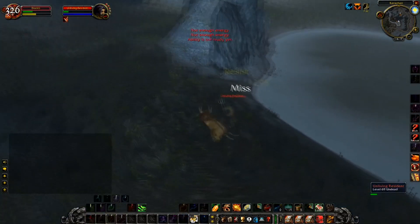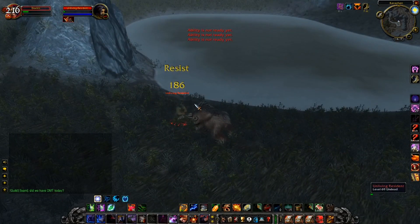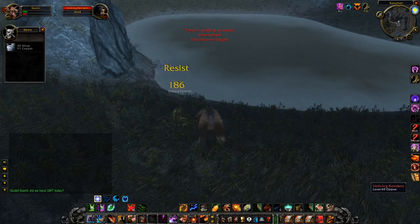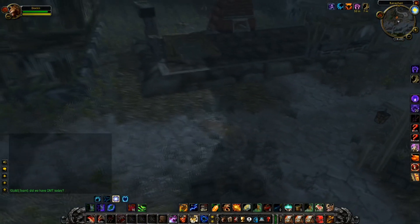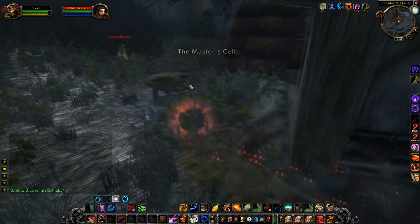You can see when we're actually trying to hit him we're just getting dodged and parried all the time. That's why you do not want to melee them because you will just be crushed constantly. Worst case scenario, while they are bleeding you can switch to bear form which will give you some mitigation, but your number one priority is to be running away and letting the bleed do all of the damage.